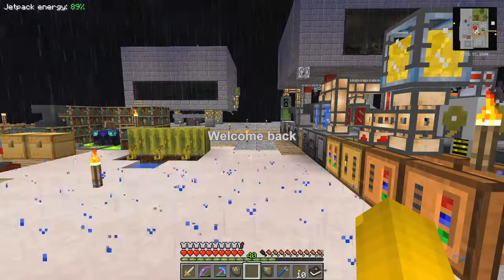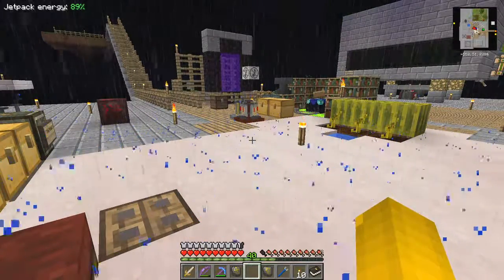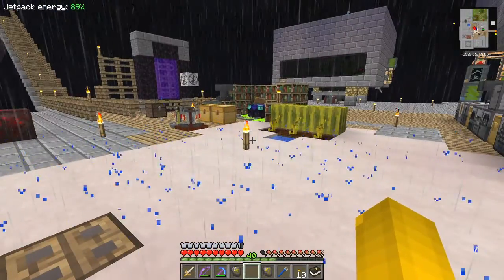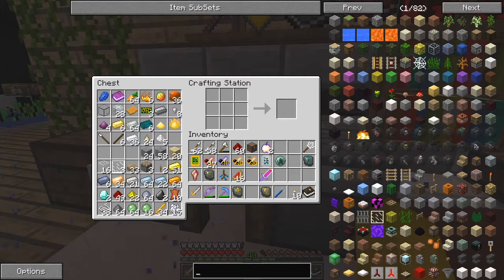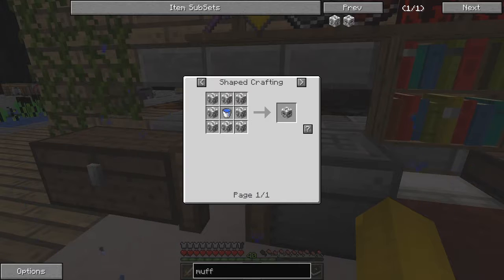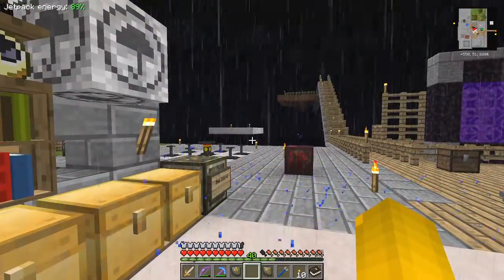Hello everybody and welcome once again to Running Red, the hardcore questing mod from Gideon Seymour. I actually built a rain muffler and it is lovely - I can't hear the rain at all. The recipe for the rain muffler is simply sound mufflers in a sort of chest formation, with a bucket of water and a note block - which is wood around redstone - in the center, with sound mufflers all around. No more rain - it's fantastic.